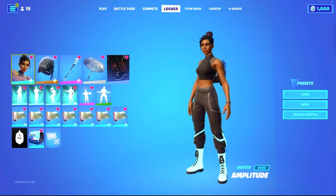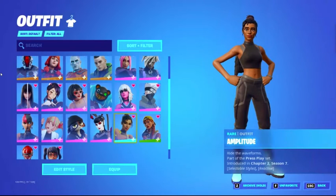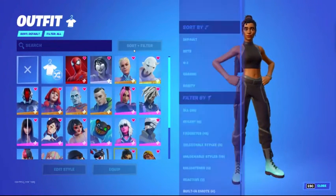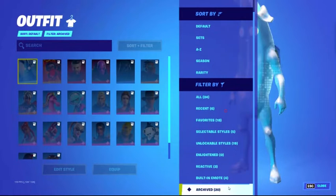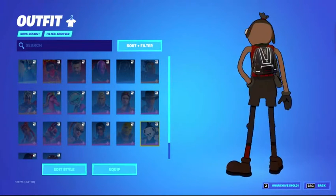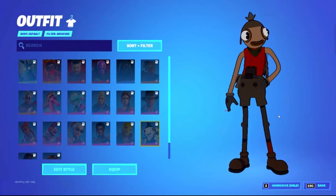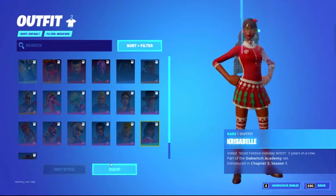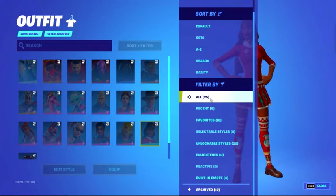I'm going to reveal the skin and pick the Black Knight shield and the Raiders Revenge pickaxe. Let's go to my archive skins. As you can see, here's the Renegade Raider, and this is why I don't like wearing it — because people will try hard. But I'm going to unarchive it so I can look at it whenever I want and wear it.